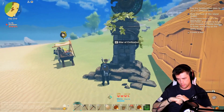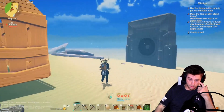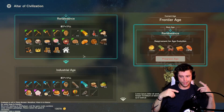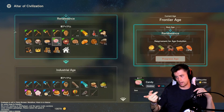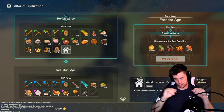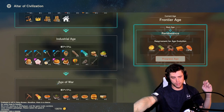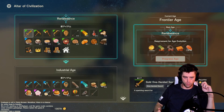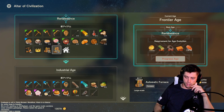So I've got everything to progress through the age evolution. As you progress through the ages you unlock more recipes and more things. We're currently in the frontier age — you can see renaissance and industrial. The next stage would be renaissance, and the requirements show up on screen once you enter what you need to advance to the renaissance era.